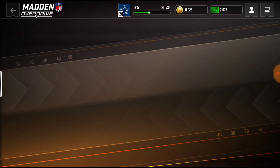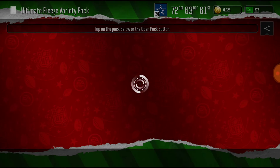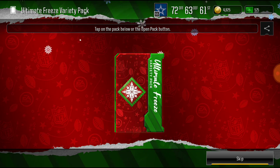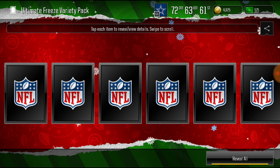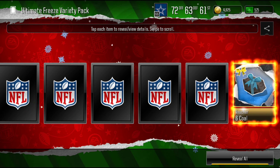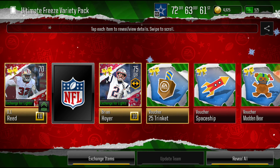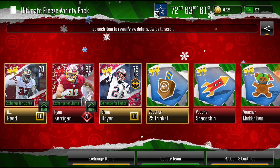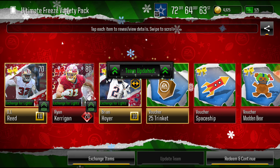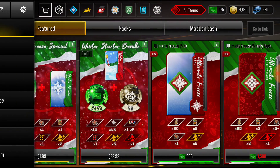I do have 2,000 cash, so we're going to try to open a pack. We're going to open this Ultimate Freeze Variety Pack and see what we can get to start off the video. Let's go ahead and open this pack up. It looks like we get a shake, so I'm going to open these first. Alright, let's reveal the elite player — we're getting an 80 overall linebacker. We go ahead and update the team. We opened that pack and got the elite.